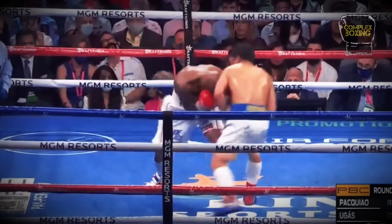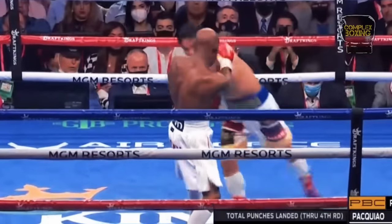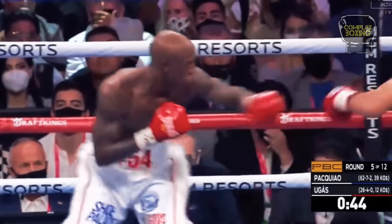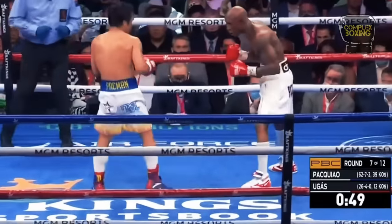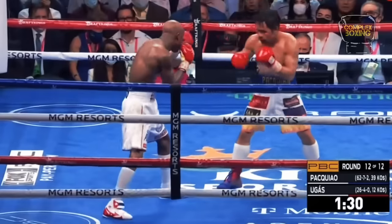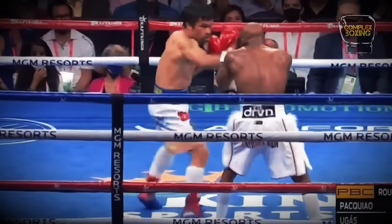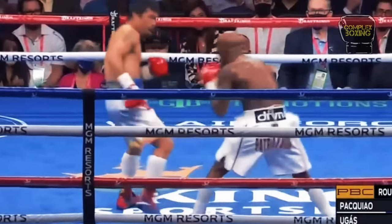Pacquiao's adjustments were to keep his exit as tight as possible and to avoid pivoting to his right. Pacquiao uses the double jab to close the distance and set up his rear hand attack. Ugas sees through this tactic and defuses Pacquiao with the right cross before he could further his attack.